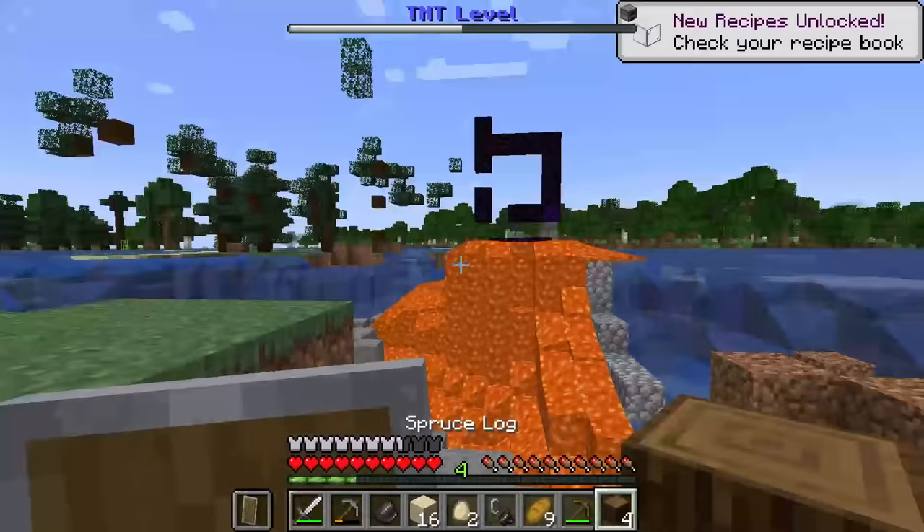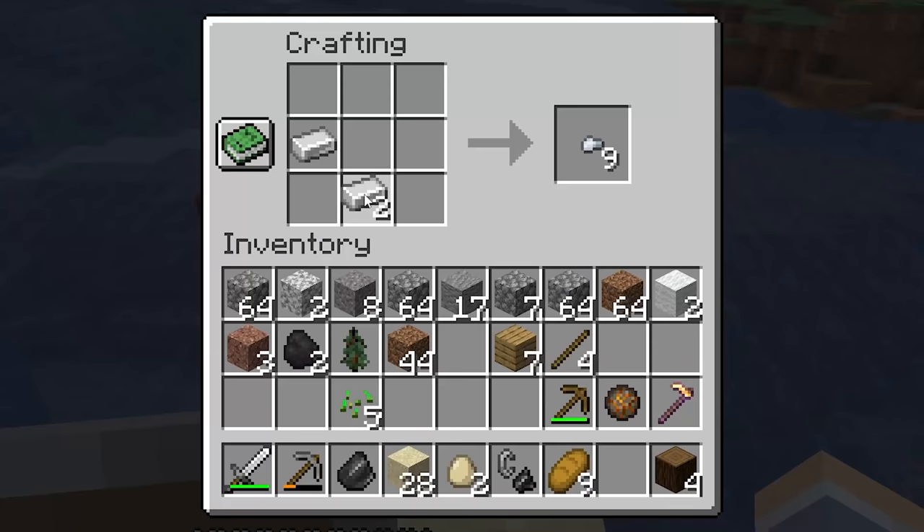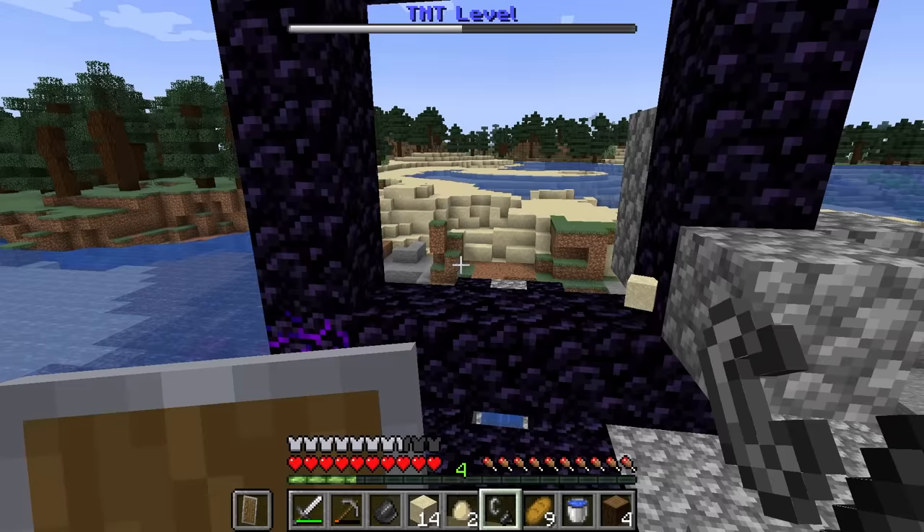This entire area used to be land and now it's just water and lava. Let's make a crafting table, craft a bucket, water, lava, lava, water. The Nether portal looks a little bit weird but it still works. Let's go.